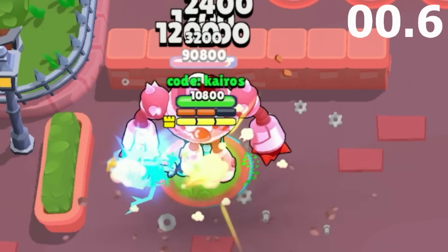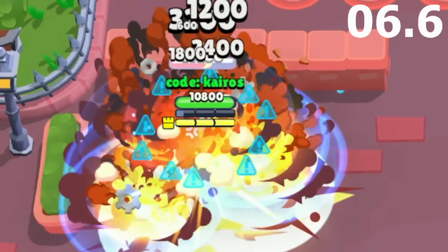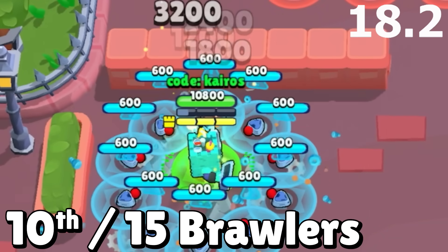Next we have Ash, and he spawns a ton of rats with his super instead of just 5. Not only do they deal more damage, but they instantly recharge his super to fill up Ash's rage bar, and he just keeps chaining supers and hitting the boss with his attack in between. He defeats the boss in 18.2 seconds and gets 10th.